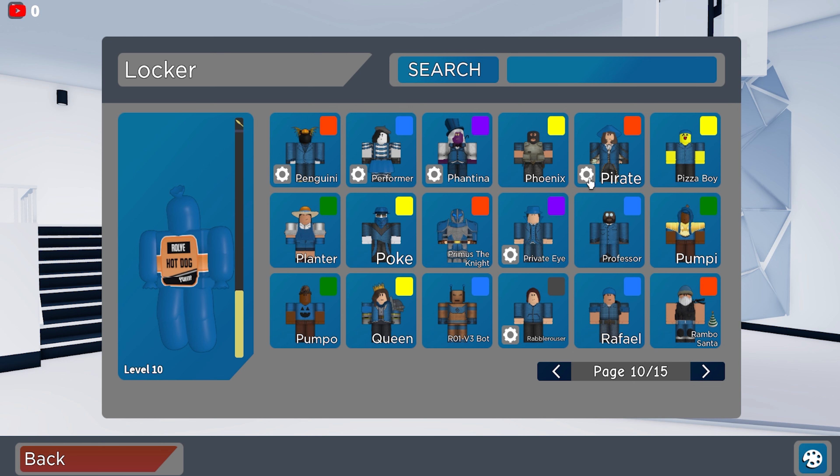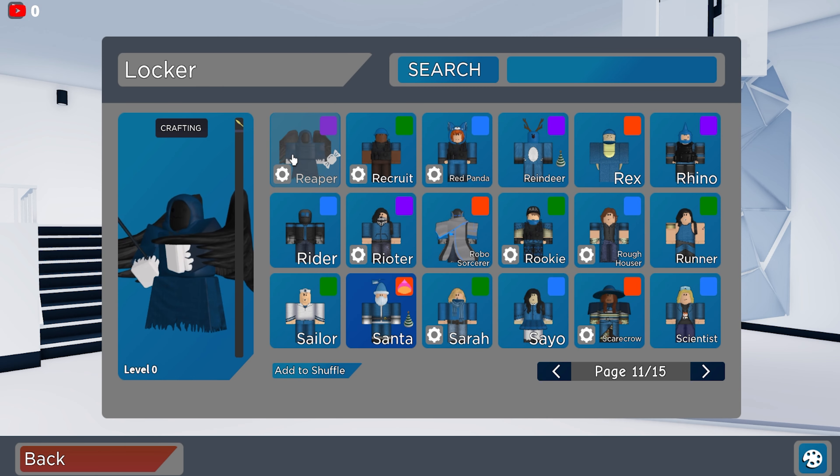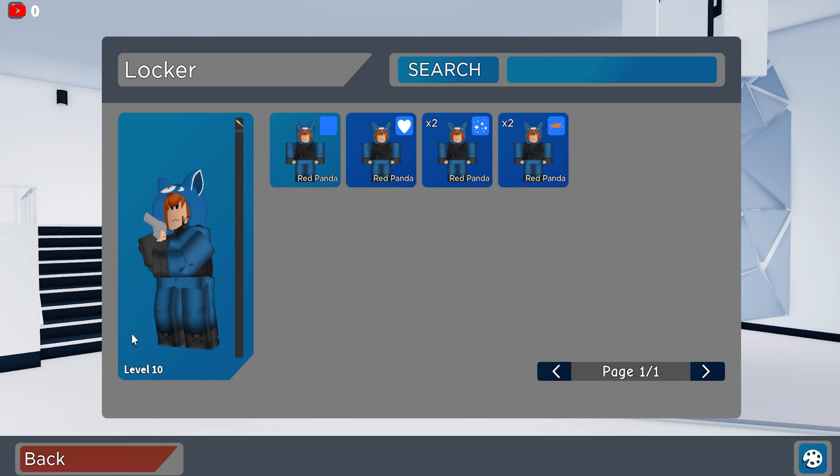Page ten we have Phoenix, Pizza Boy, Poke, Prime Knight on the bundle, Queen. Let's have a look at his Rabble Rouser — he has Elf and just a normal Rabble Rouser with the Animatronic. Overall really good set. The Reaper — I'm kind of rocking this right now. Red Panda — does he have the OG one? Sadly he does not.